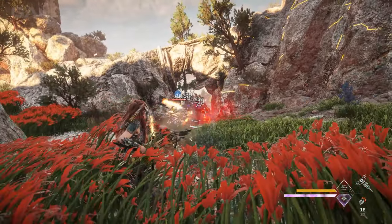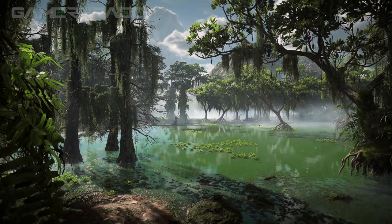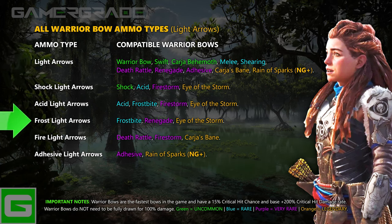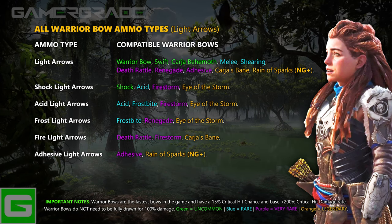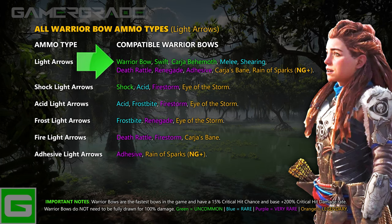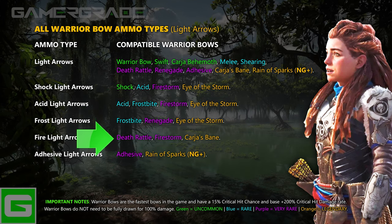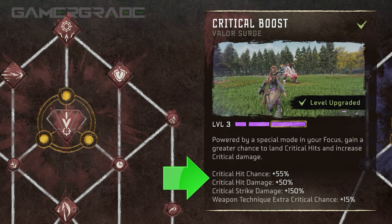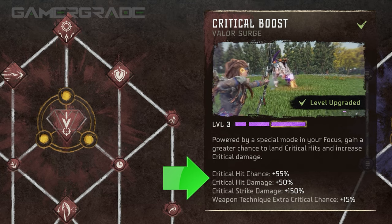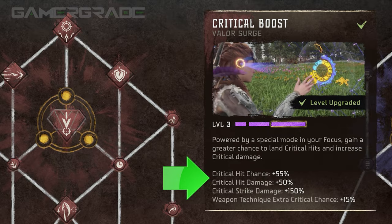Light arrows are also very quick and cheap to craft and possess the largest quiver of all three bows. There are a total of six different types of light arrow available for Warrior Bows: Light, Shock, Acid, Frost, Fire and Adhesive Light Arrows. Unlike the Hunter and Sharpshot Bows, there are no advanced arrows for the Warrior Bow. You will not find any Berserk, Plasma or Purgewater Light Arrows. The Critical Boost Valor Surge found at the top of the Warrior skill tree is particularly effective alongside Warrior Bows, since Warrior Bows have inherently high base critical hit chance and critical hit damage bonuses of 15% and 200% respectively.